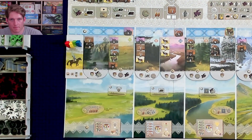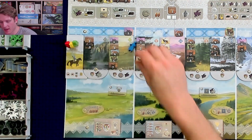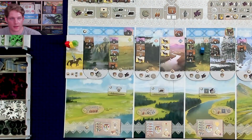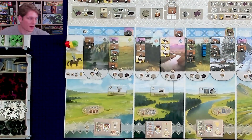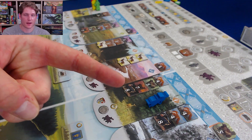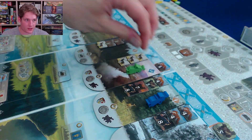The action phase starts with mandatory movement of one space forward. You may elect to move one additional step and then pay horses to move further along the Siberia track. After your actions, it's recommended to lay your Cossack on its side to mark that you've completed your turn. Subsequent players continue from rightmost to leftmost — that's how turn order is managed. Turn order may change if one Cossack overtakes another.